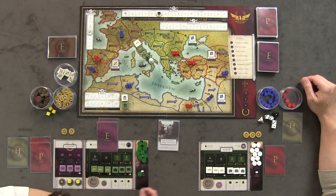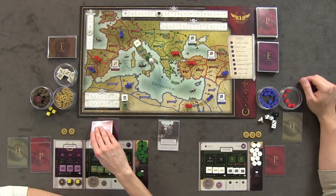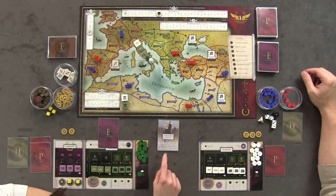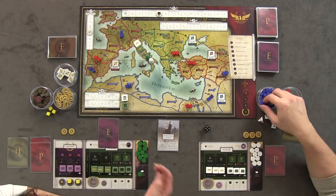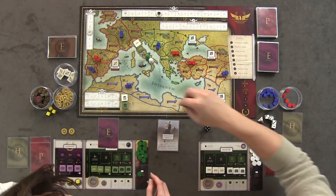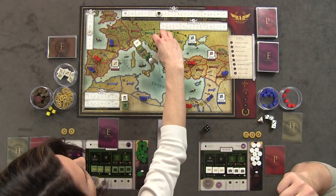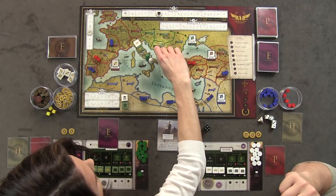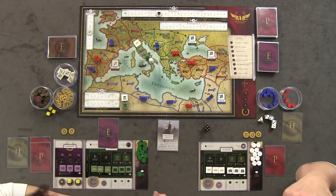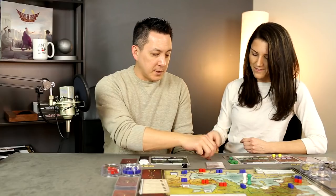Third card: grain import price increases — move it up on the track. Fourth card: more enemies approach in regions three and four. We place blue cubes and everybody simultaneously moves — they won't go into the capital since equal strength blocks entry. Fifth card: the Heir dies — so my heir token is now gone, which hurts, because once the Emperor dies we look to the line of succession, and right now I'm no longer the successor.